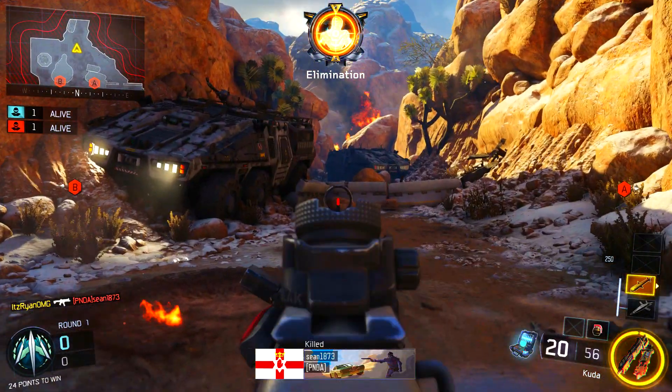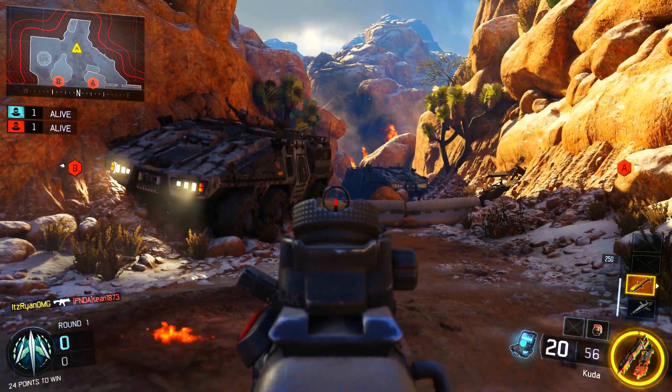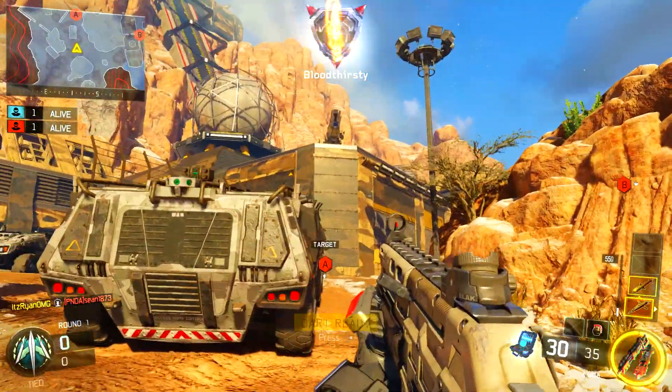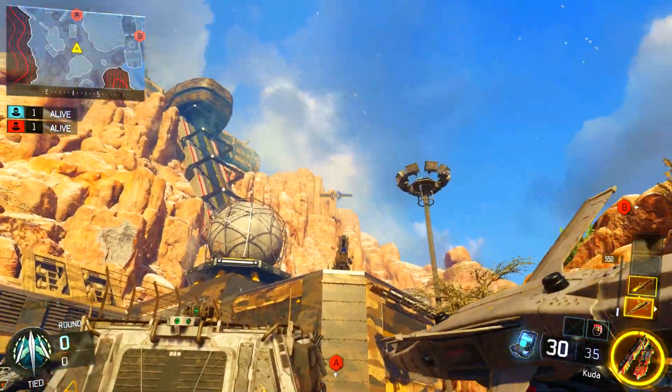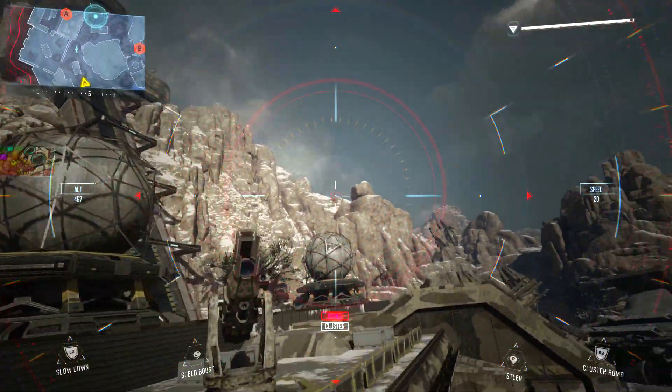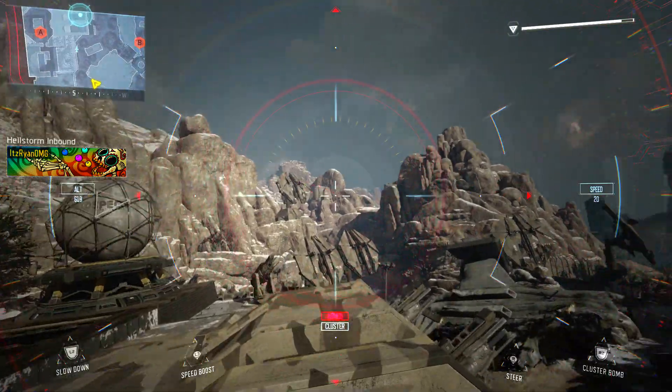We are doing this on a different map now. All you need again is a dart and a hellstorm missile. As soon as you get your dart and hellstorm missile, simply get your dart out into your hand, go ahead and throw it, spam right on your d-pad, and you'll see your hellstorm missile screen for just a second, then it will switch back to the dart.